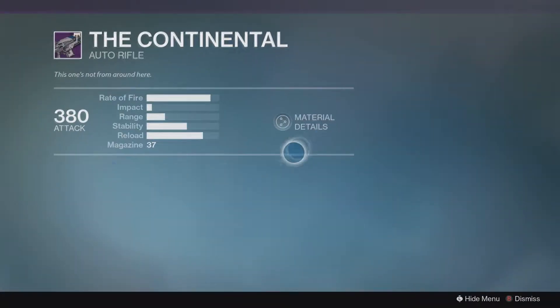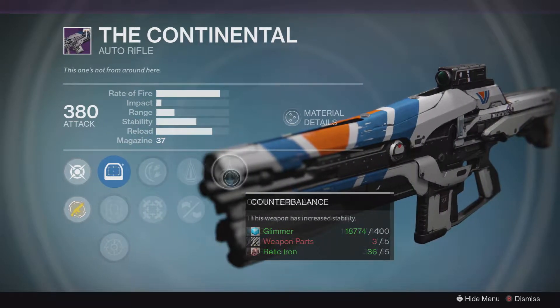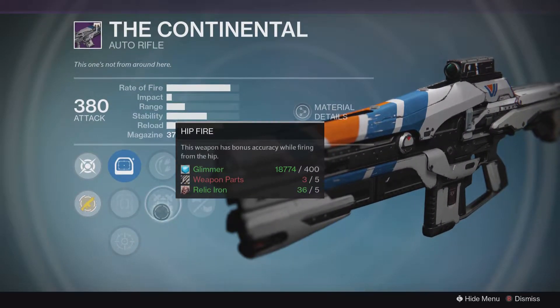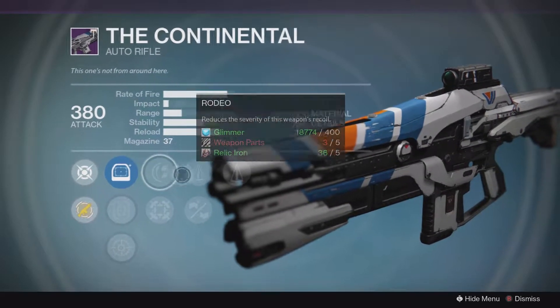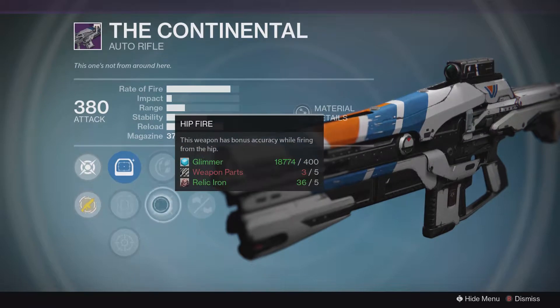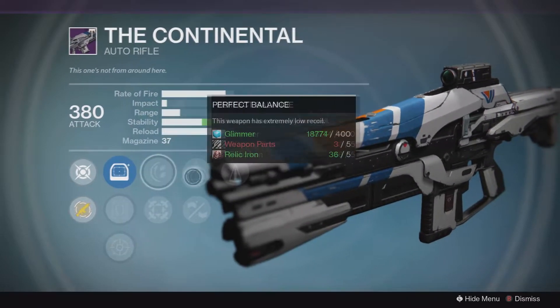The Continental currently has a roll of Perfect Balance, Counterbalance, and Rodeo or Hip Fire. This is a pretty solid roll, especially for stability on an auto rifle. I've heard Rodeo doesn't do much, so I would go with Hip Fire on this since it is an auto rifle you could potentially use in that environment.